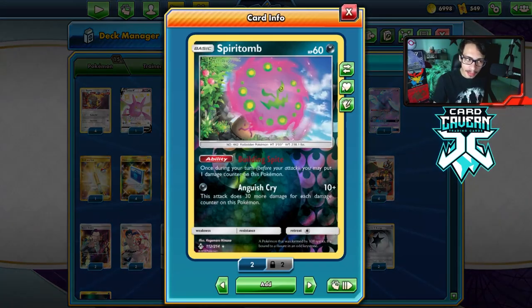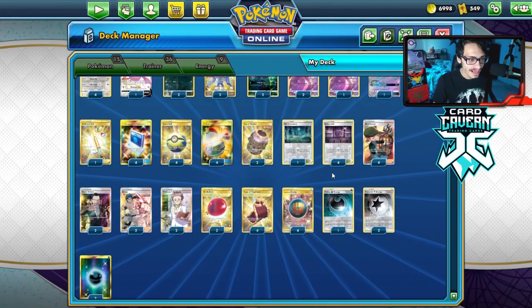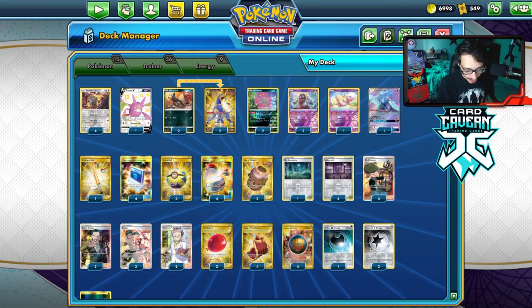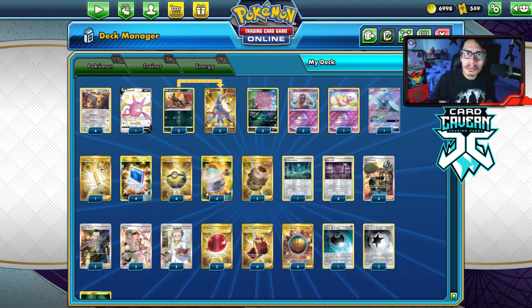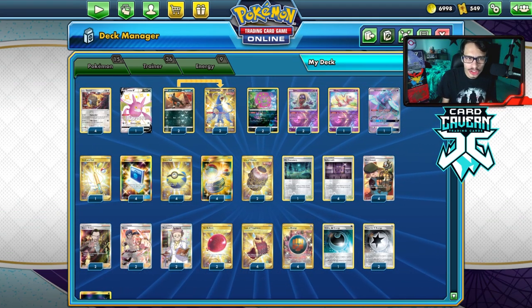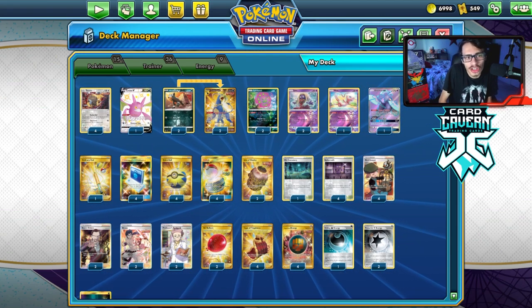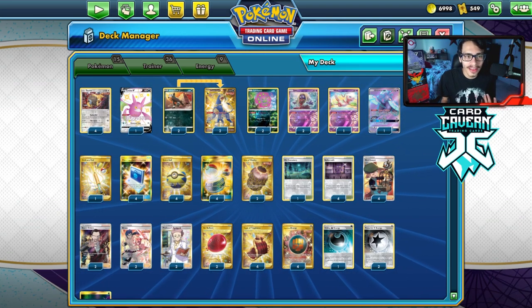I think Spiritomb does complement it pretty well too, so it didn't really feel like a bad deck at all. I probably want to play more Supporters but I don't know what others to play. I feel like having Oricorio, five Stadiums, it should be enough to avoid bad draws. Maybe if you want to add another supporter, you could play more Research. Not sure the two Brunos were really that good, but Bruno was still pretty good. It just sucks in the early game.